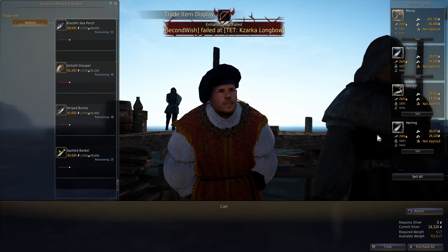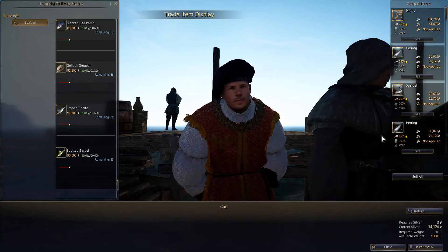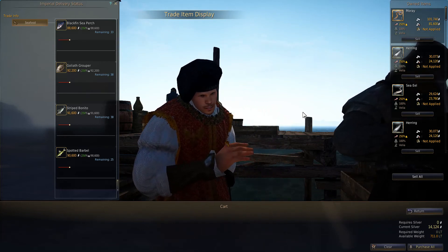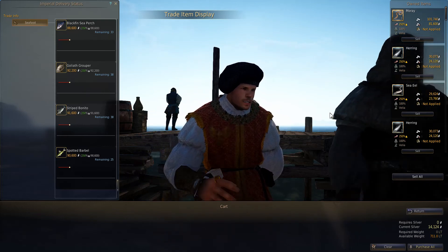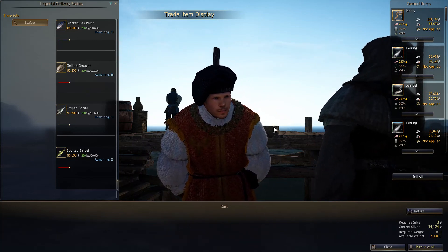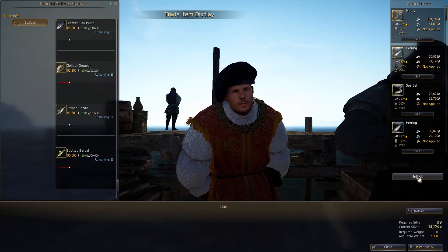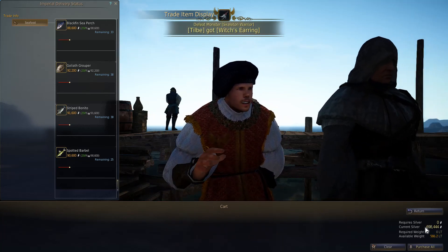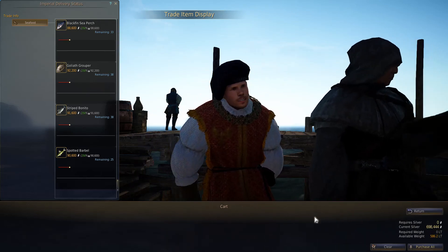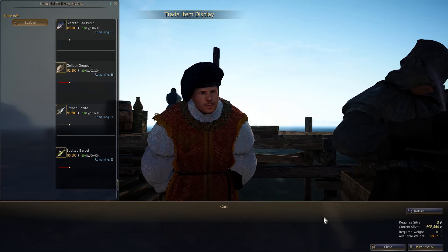The advantage to selling to the Imperial Delivery is that they pay 2.5 times the base price of the fish, while at the regular trade manager you'll get at most 1.3 times the price, plus whatever you can bargain. But the problem is that AFK fishing is so popular that much of the time the Imperial Fish Delivery can't accept more fish, so it's quite hard to find a place to sell. In total, this AFK fishing session of about an hour gave me 698,000 silver, which is pretty decent for one hour of doing nothing.